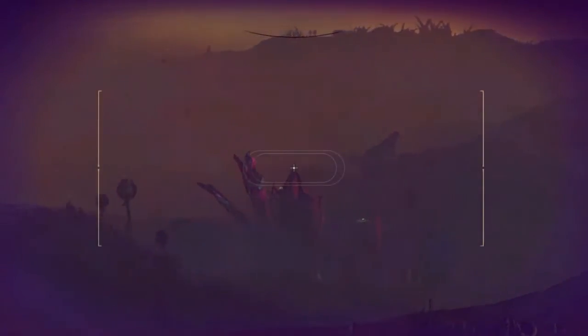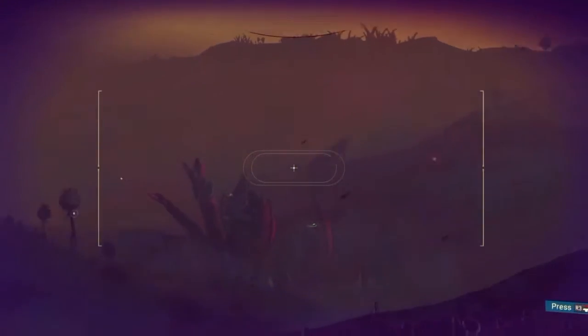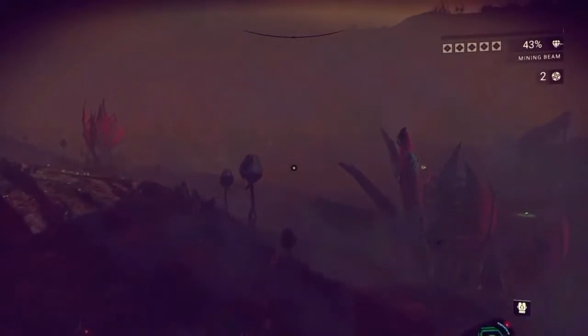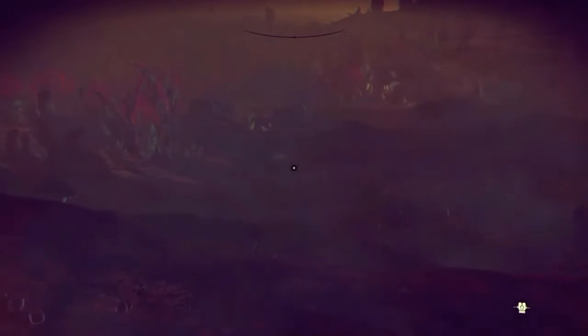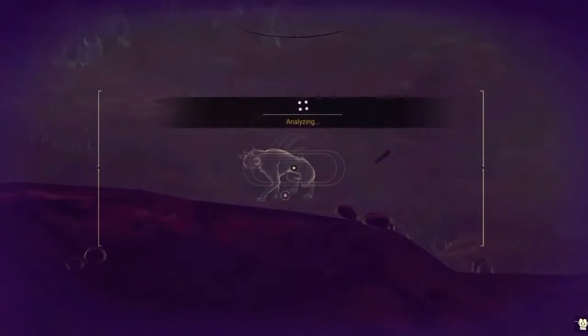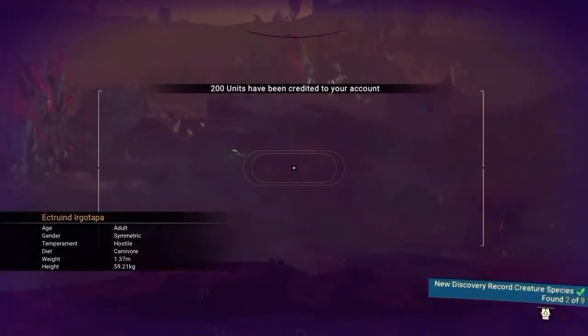You could take this a step further and sprint, melee, then jump in quick succession for an even greater boost of speed. If you're looking for wildlife on a planet, be sure to use your analysis visor and look for dots with a radiating circle — these are either a single or group of animals patrolling the world. Be sure to also check the air and the waters as they can also be hiding in those places.